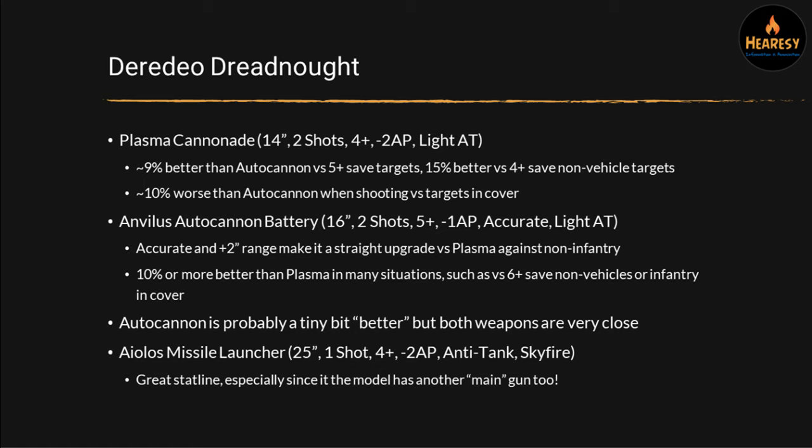The other option is the Cyclonic Melta Lance: 6-inch range, one shot, 4+ to hit, 3AP, anti-tank, and demolisher. Very short range — almost melee — but very powerful. Scary for armor when used in multiples because every hit is mostly going to be a kill. The Demolisher rule is really good too, since with lots of demolisher shots a unit of eight can walk up to a building, shoot it, and have a decent chance of taking it out. Both weapons are good but very different — you definitely want to pick one per unit as it will change how you use it.